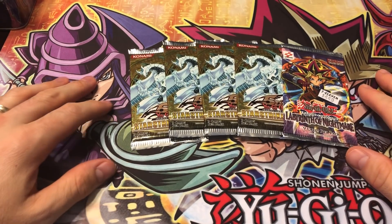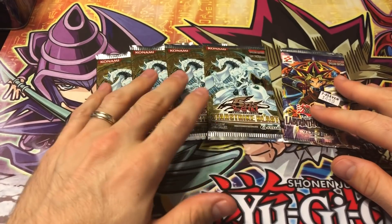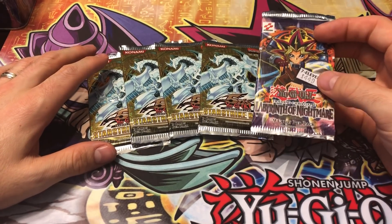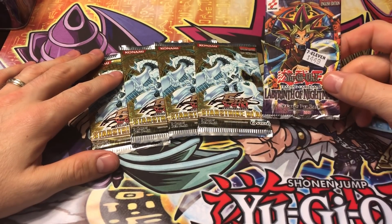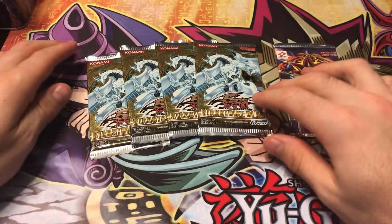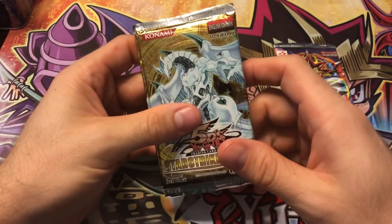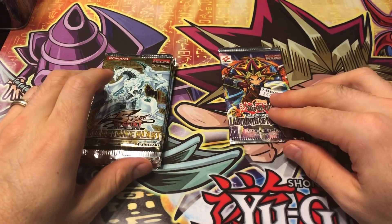What's up YouTube, your old school expert, and today I've got a pretty sweet opening. We got four Stardust Blast First Editions — I don't think these came in Unlimited, so I think they're all First Edition. And then one Labyrinth of Nightmare pack to open up. I'm really excited. Labyrinth of Nightmare is my third favorite set of all time, but I'm also really excited to get these Starstrike Blast opened up. There are some good commons in here, plus some of the holos are fairly valuable and just really cool. We'll open those up and then go with Labyrinth of Nightmare last.